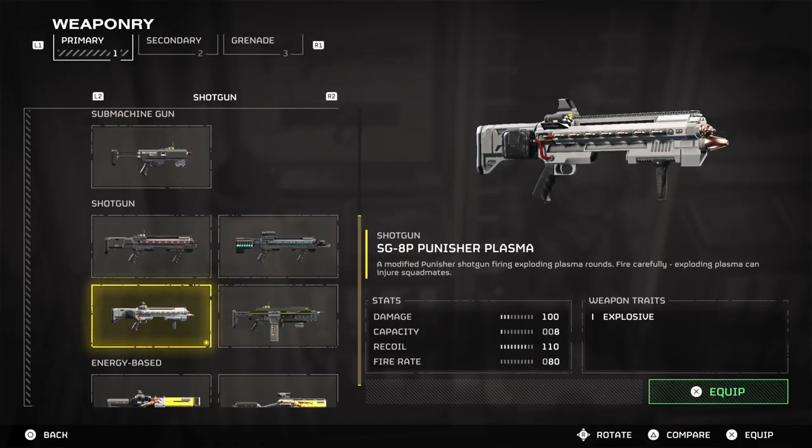As shown, the weapon has the following stats: Damage 100, Capacity 8, Recoil 110, Rate of Fire 80.